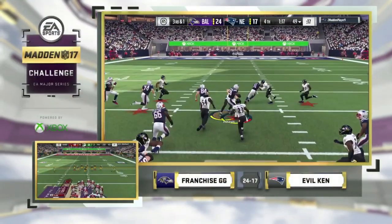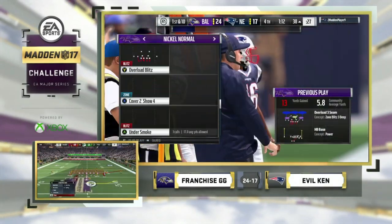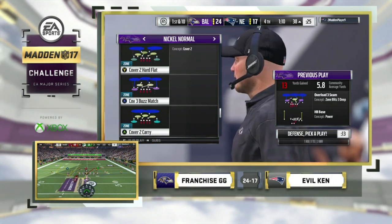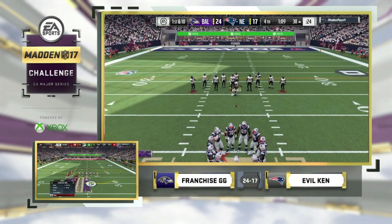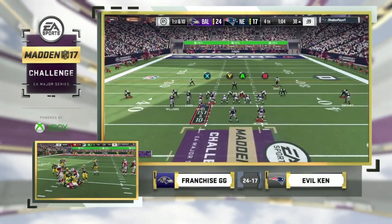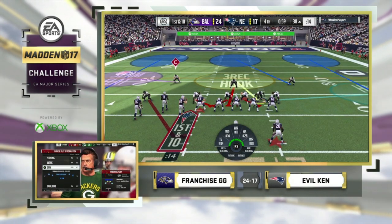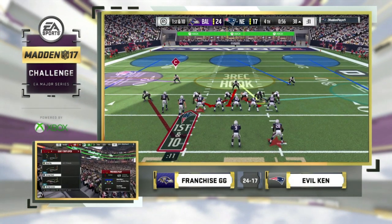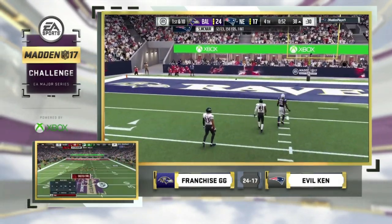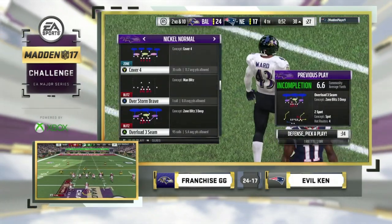Live look in as Adrian Peterson takes it across the first down marker on a third and one. Evil Ken got the ball back on a turnover — trails Franchise by seven with 1:10 left. Rico, you've seen Evil Ken in these situations time and time again — what do you expect on this drive? I expect seven or eight. Will he go for two? In the second half, Ken's put together big drives — seven plays, twelve plays, all Adrian Peterson. Ken overthrows down the seam. Both games on big time drives.